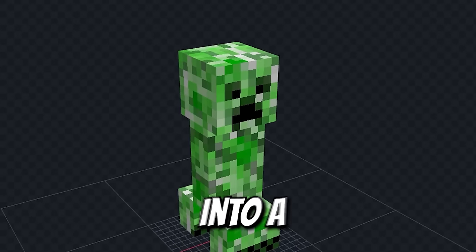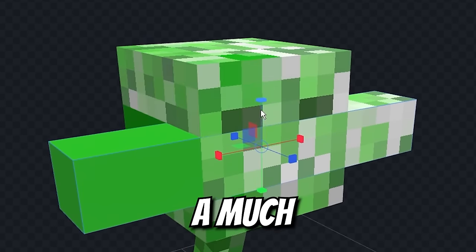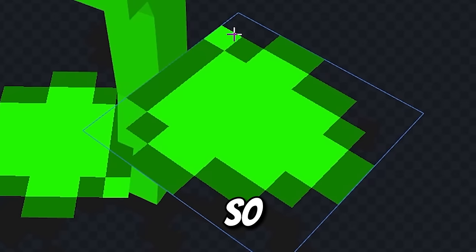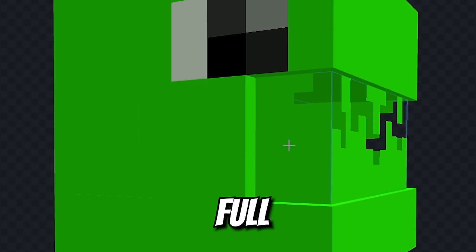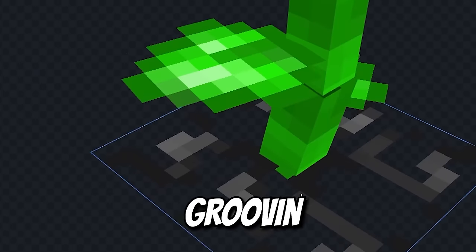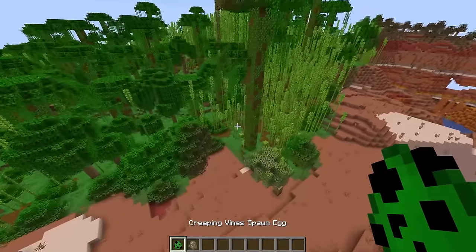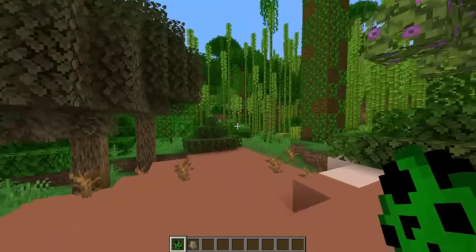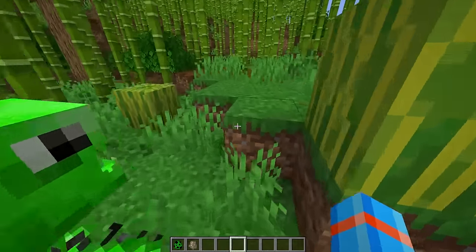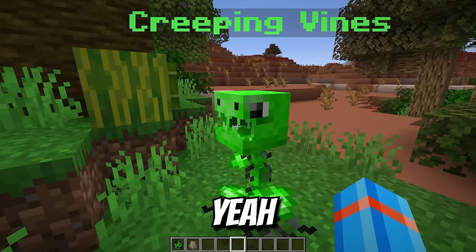Now we can turn this creeper into a creeping vines monster. Thin out his body for the base stem, going to need a much larger head. We'll start adding the roots and leaves with a little shaping. This head needs some eyes and a big mouth full of sharp chomping teeth. Finish off those roots for moving and grooving, and with a bunch of thorns this creeping vines is ready to rock. This looks like a pretty natural habitat — what do these things actually sort of look cute? Except for when you look at the front of the face. Yep, that is not cute.